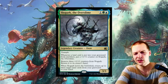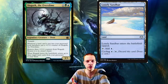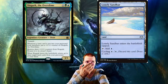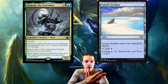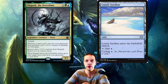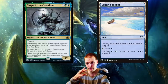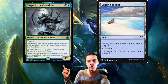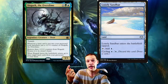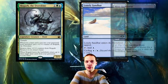At first glance it looks a little bit meh, but his ability is actually a form of card drawing. For example, Lonely Sandbar is a terrible land — it comes into play tapped and taps for blue mana, so a basic island is way better. However, for one blue mana you can put it into your graveyard and draw a card — one blue mana instant-speed draw a card. That's also pretty bad considering Opt is better, however it will fuel this commander and you can basically regain it.